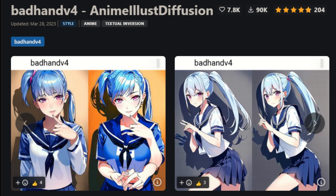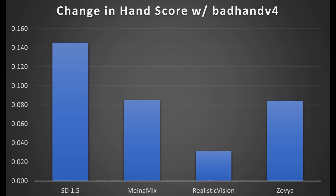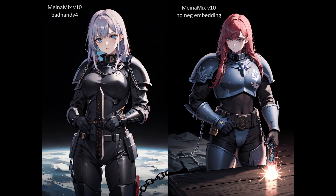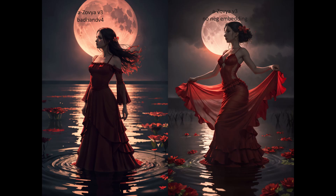Bad hand version 4 was the other embedding I tested, and it actually had a statistically significant increase in the quality of hands for three out of the four models I tested, with the fourth — Realistic Vision — showing an increase that wasn't statistically significant. The downside to this embedding was that it was developed for anime, and as such, can and will substantially change the image and its style. But, if you want to make better hands and you don't mind the style change, bad hand version 4 can definitely help. For your convenience, I have included the link for this embedding in the video description.